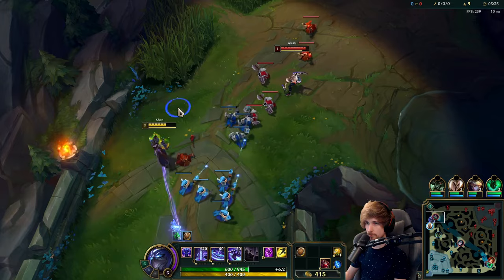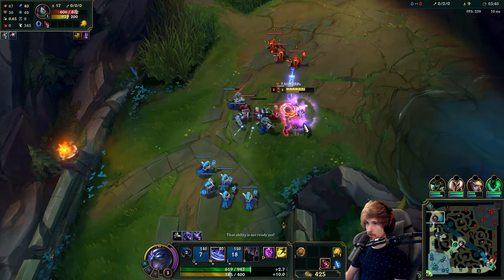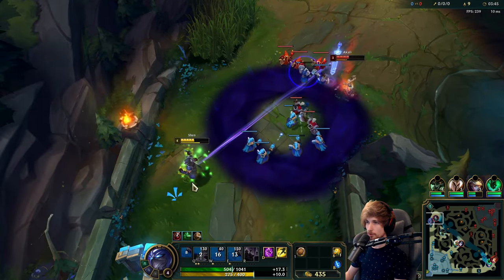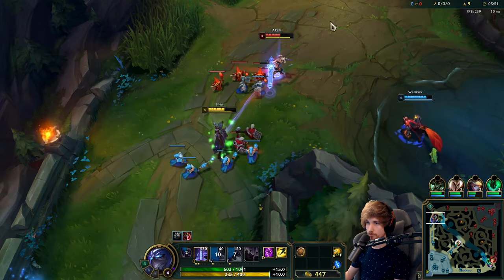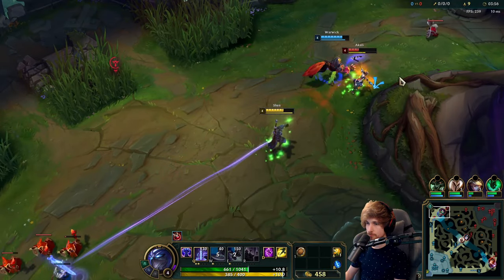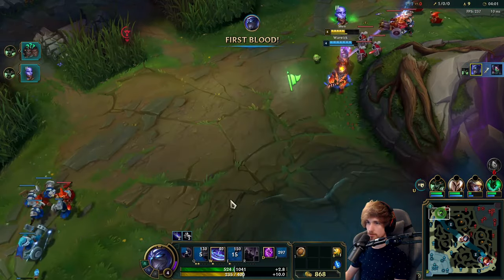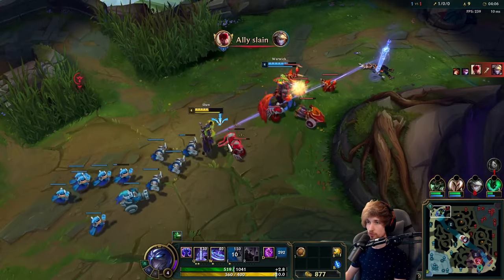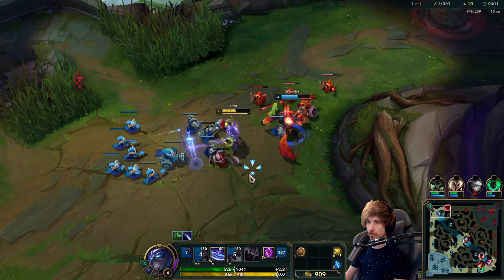We got a good start here — the wave is pushing into Akali's direction. Getting him low matters because we have Warwick top lane. There's a minion block but this should be a free kill right now — and there it is. Let's ask my jungler to help shove this out. It's okay to ask your jungler to share a wave because in certain cases like this you absolutely have to shove the wave in.